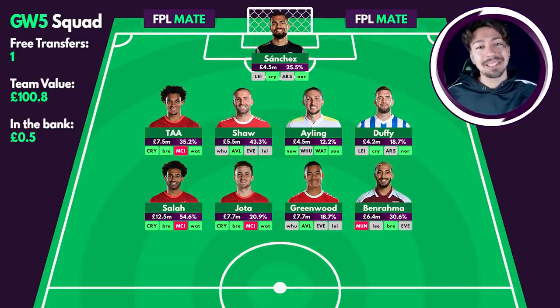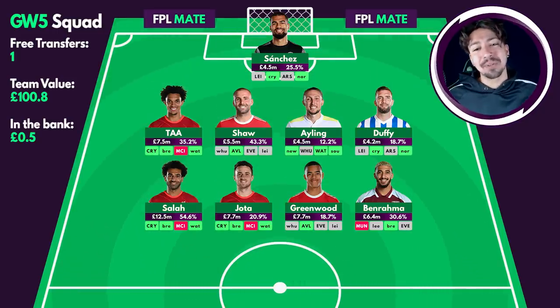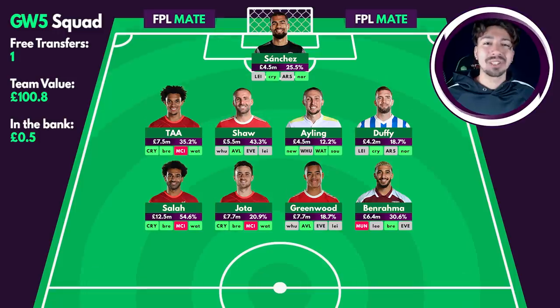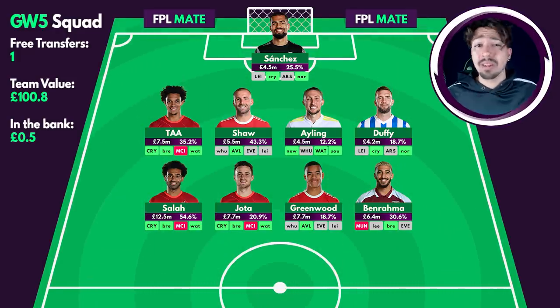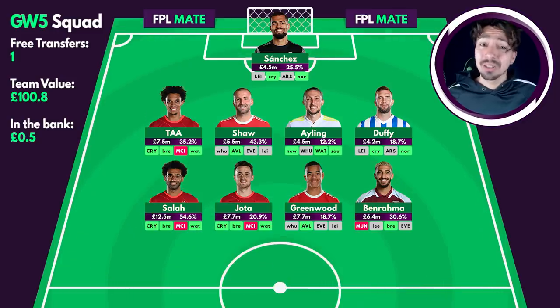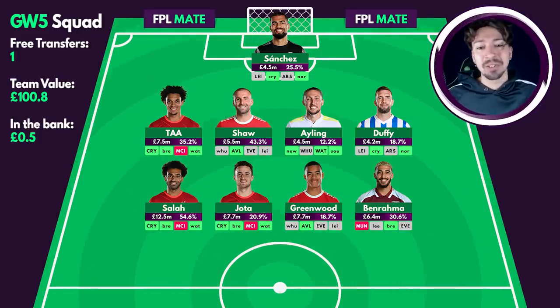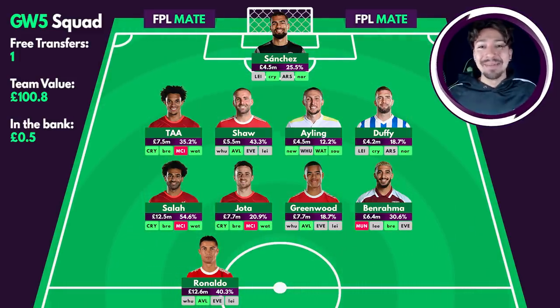Benrahma in midfield at home against Manchester United — on the opposite side to Greenwood. He's rested midweek which is good, but it's a difficult game against United. Without Antonio to pass to or create space for, I'm not sure how West Ham are going to set up — they don't have another recognised striker. Maybe Bowen or Yarmolenko goes there. I'm not confident Benrahma will be involved in the score line, so he's potentially on the chopping block.